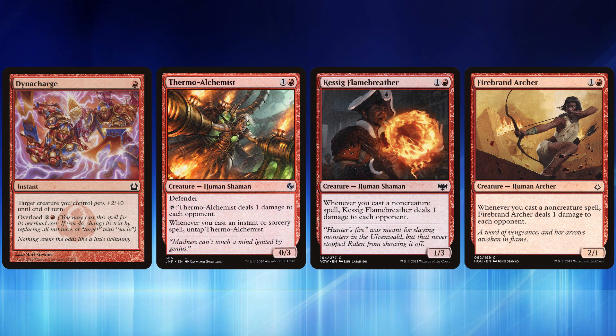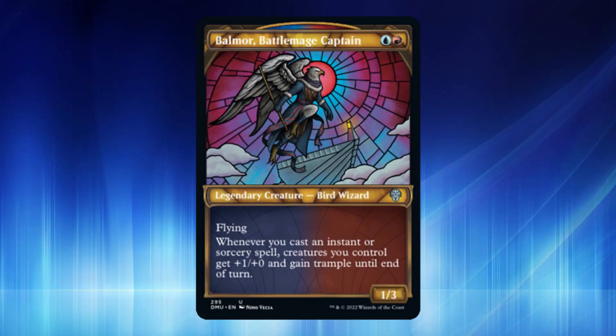To round things out we have some extra win conditions. Dynacharge for a single red gives a creature +2/+0, but you can overload it for two and a red to buff your whole team. Thermo-Alchemist is a 0/3 Defender that deals one damage to each opponent when it's tapped, and whenever you cast an instant or sorcery you untap it — so in theory you can trigger this multiple times in a single turn. Flame-Blessed Bolt and Firebrand Archer are both one and a red: whenever you cast a non-creature spell they deal one damage to each opponent, adding extra damage on top of your creatures as you spell-sling.